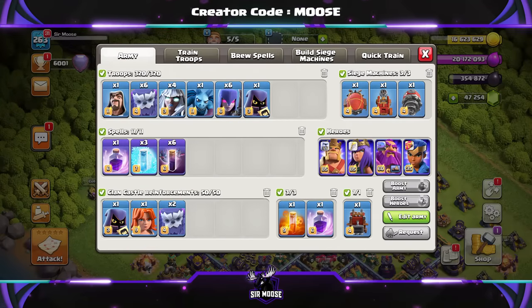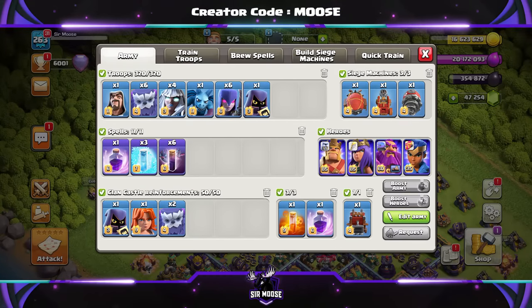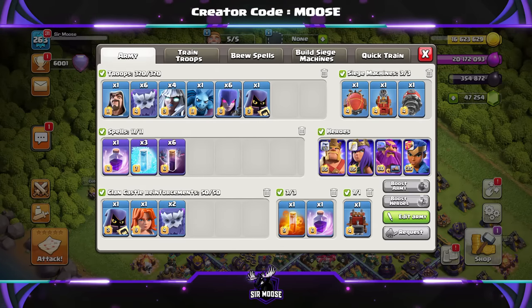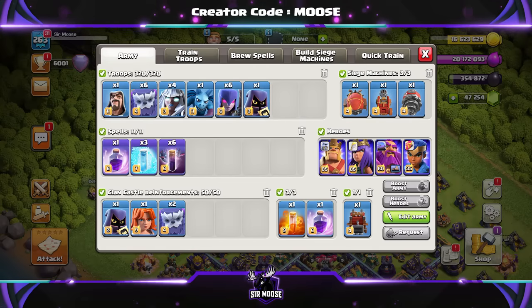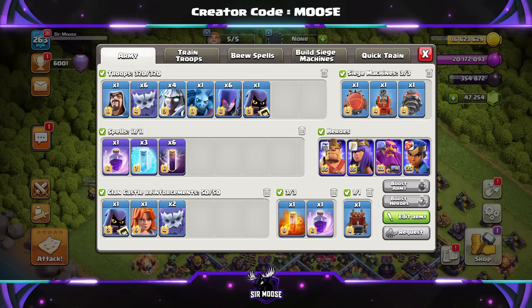Our last attack strategy: 1 Wizard, 6 Yetis, 4 Electro Titans, 1 Minion — yes, that is Michael the Minion, the most powerful troop in Clash of Clans — 6 Witches, and 1 Headhunter. Spells: 6 Bat Spells, 3 Freeze, 2 Rage, and a Poison Spell. Clan Castle Troops the same as before, and we're going to be using the Log Launcher again — it's just too powerful against Town Hall 15 bases.